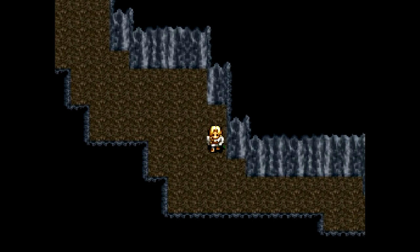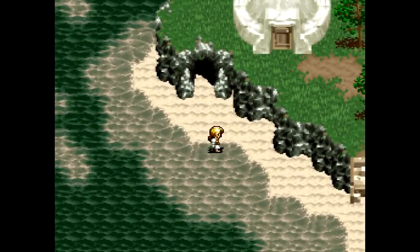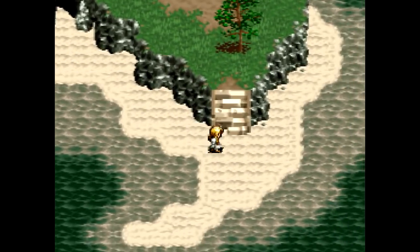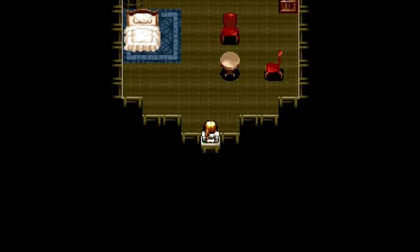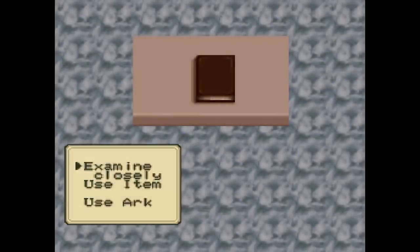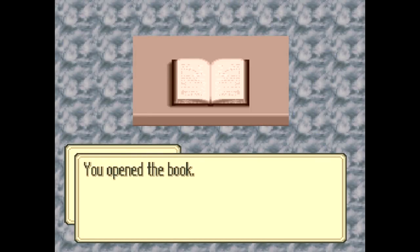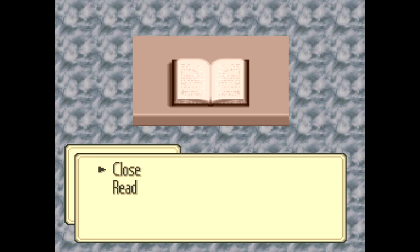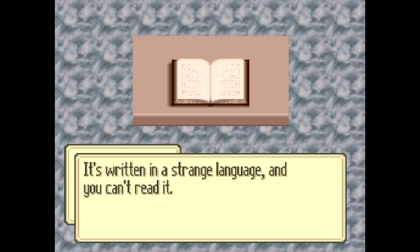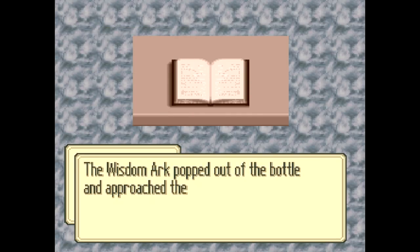I would think all the heat from the fireplace would go out or something — it wouldn't stay in the house. But alright, we got this little building here. Is it the villain's diary? Let's check it out. In order to read a book, you need the wisdom arc.